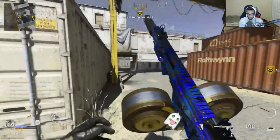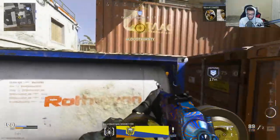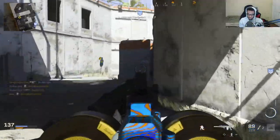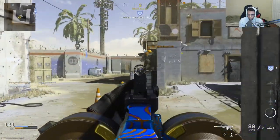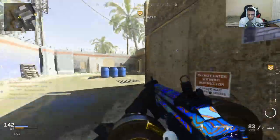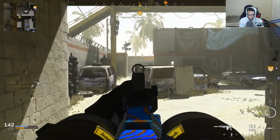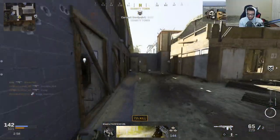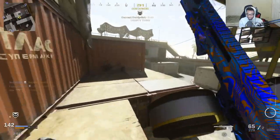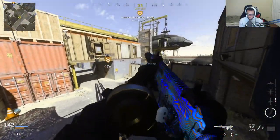We gotta hit mid. There we go. The enemy took the hard point — get ready, we're about to move. Enemy at the courtyard. All right, now that the hard point is back here, we can rotate more accordingly. Enemy took the hard point again — enemy at the tanning town.